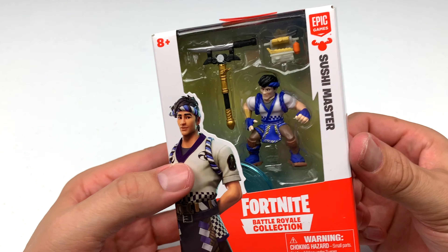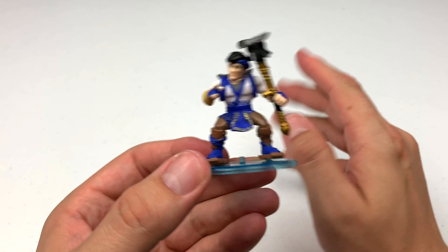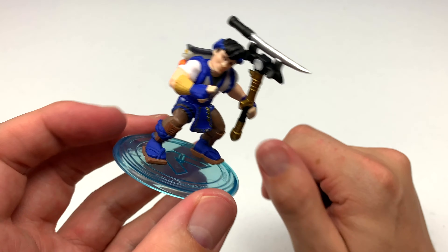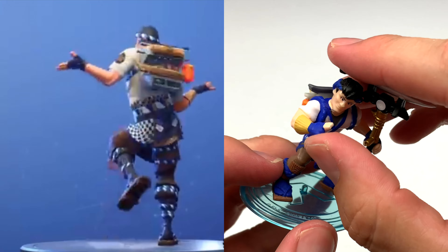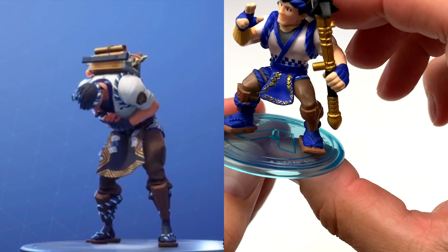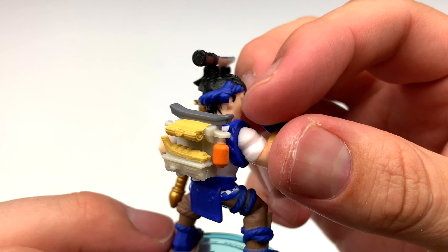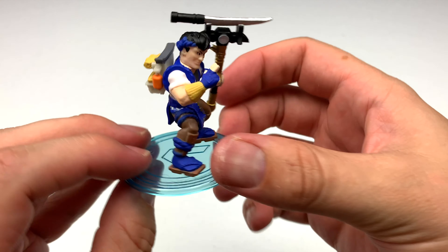What kind of master do we have next? The Sushi Master. Here's our Sushi Master out of the package, and that pickaxe is looking really cool — a katana-type sword attached to a gold post. His right arm cannot actually hold anything because he's doing a little pose, a gesture with his fingers. He's wearing wooden slippers, which look neat. My favorite part of this toy is this backpack, which has what appears to be sushi rolls on a little sushi boat. Pretty cool.